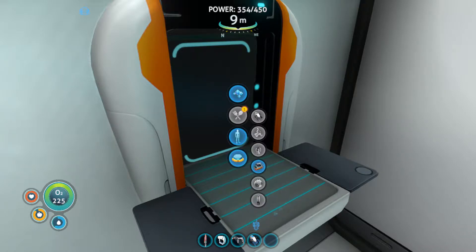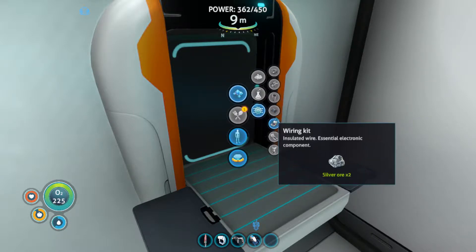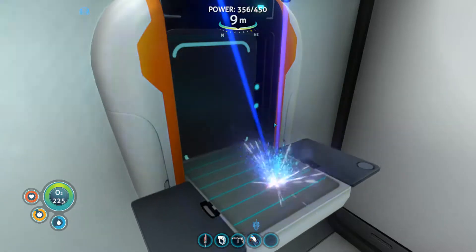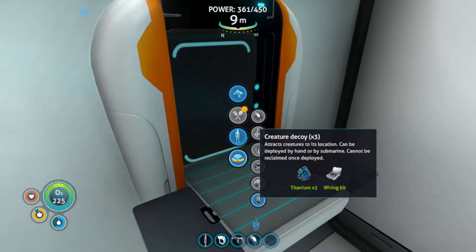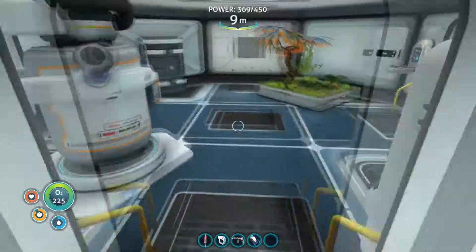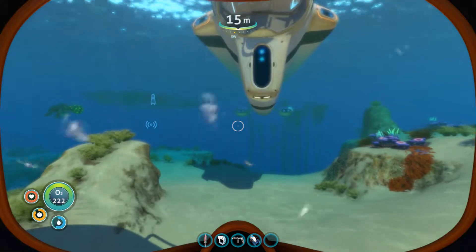Those are deployables - they're the creature decoys. I noticed them when I was looking through stuff during editing of my last video. We need a wiring kit. The decoy tracks the creature to its location and can be deployed by hand or by submarine - cannot be reclaimed once deployed. Let's make a couple of these, at least two. They take three titanium and one wiring kit each.